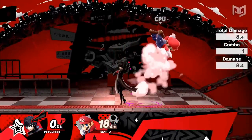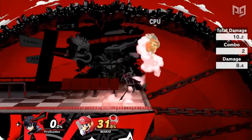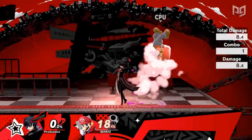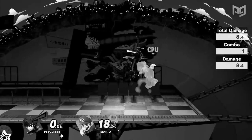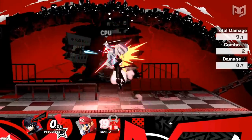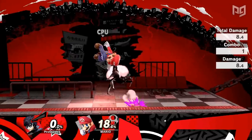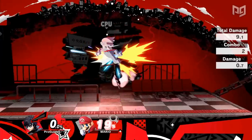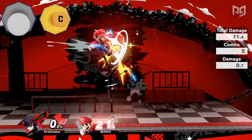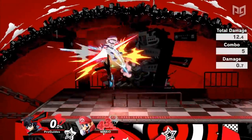If your opponent doesn't DI the down throw away, or if their character has a very large hurtbox, you can combo down throw into a short hop drag down up air at low and mid percents. This drag down true combos into a regrab so you can get even more damage. In order to get this up air to drag down properly and combo out of down throw, you won't be able to delay the up air because it will most likely miss altogether. Run forward after the down throw, then input a rising short hop up air and fast fall towards the end of the up air animation as it hits. To make this fast fall timing easier, hold down after your first fast fall attempt and flick the C-stick in any direction besides down. This gives you an additional fast fall input without requiring you to return the left stick to neutral and flick down again. The timing for this drag down is a bit tricky, but you can certainly get it consistently with practice.